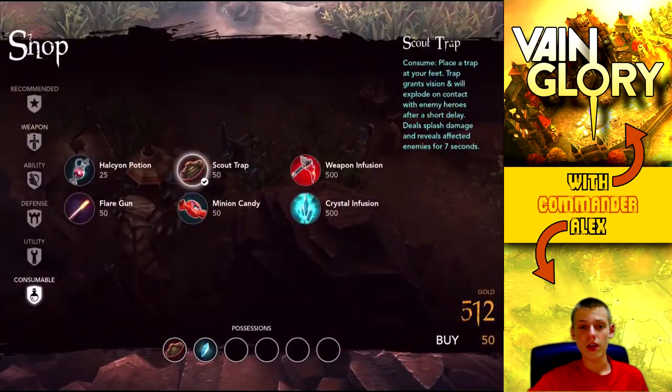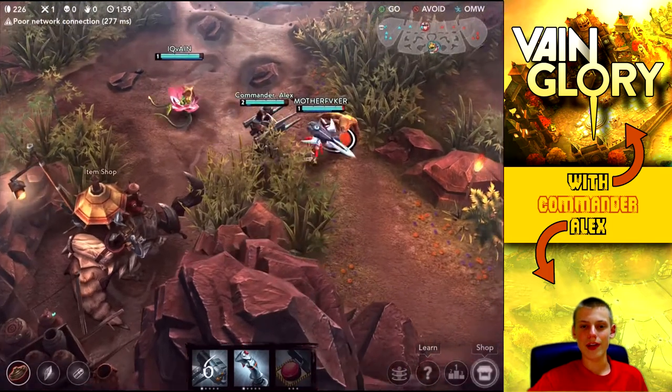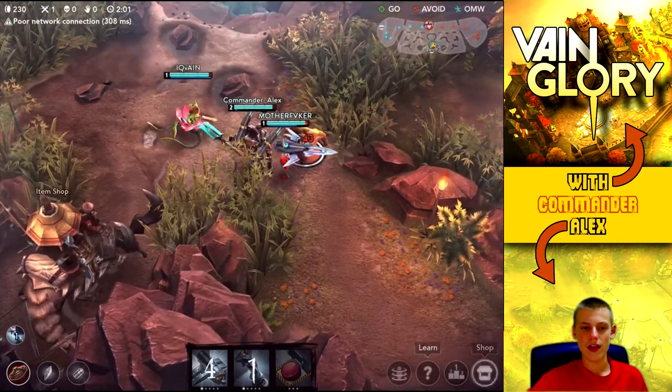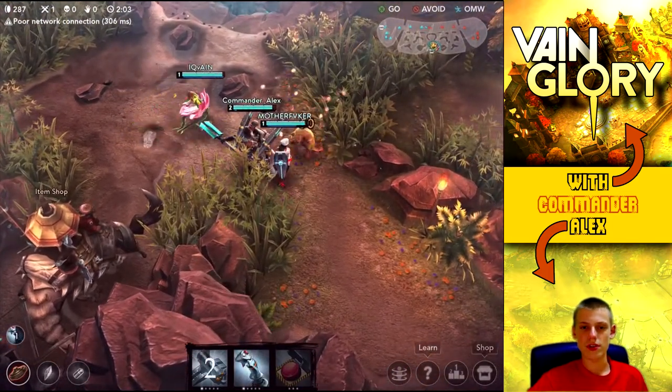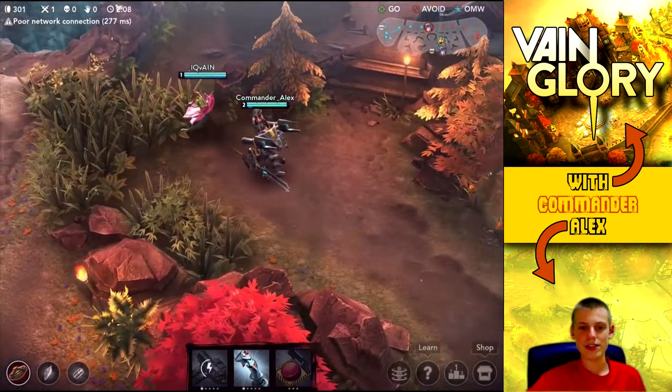In the beginning of a game, 60 extra gold is actually a lot. So right here we're going to jump into the shop, pick up our second build which is just going to be some more crystal energy, and we can keep going from there.